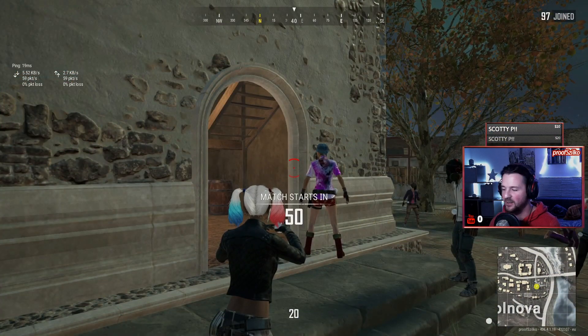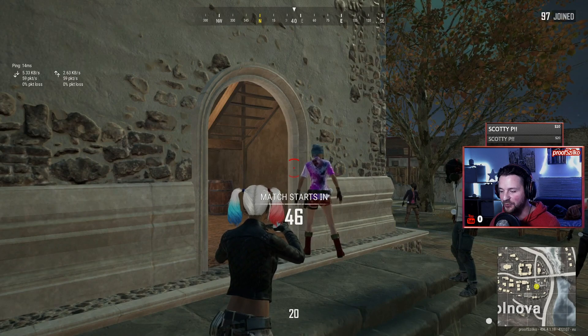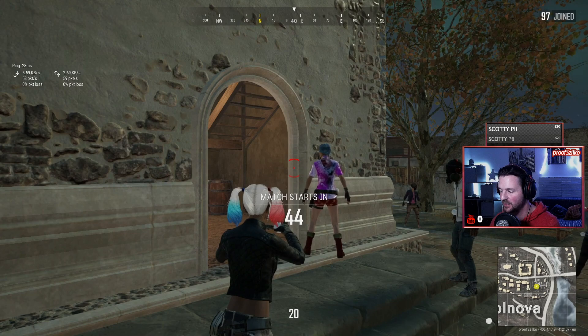Alright, so as you can see, we play on Vikendi in night mode, and this is update 5.2 right now on the live servers. I'm gonna be landing at my signature landing spot, just to check out the things they changed, because they removed one of the warehouses, so I want to see how the loot is right now.